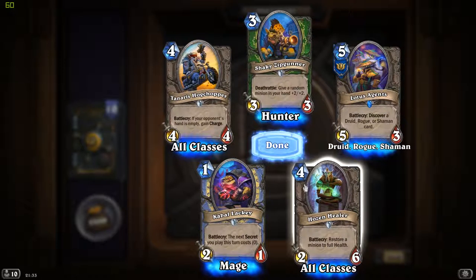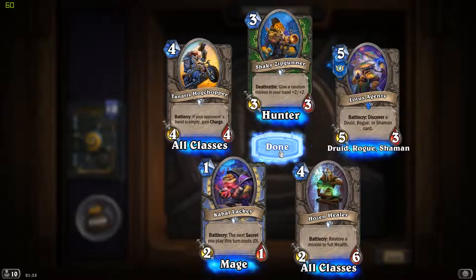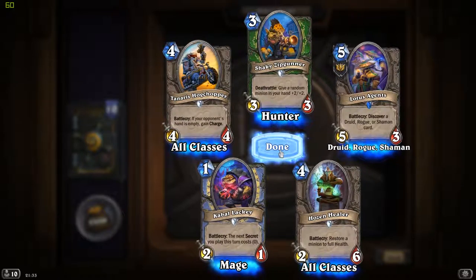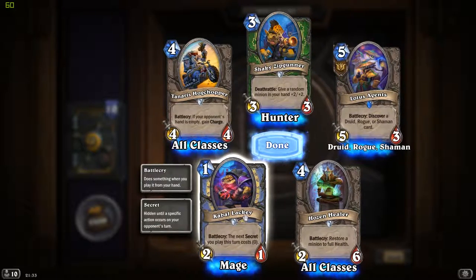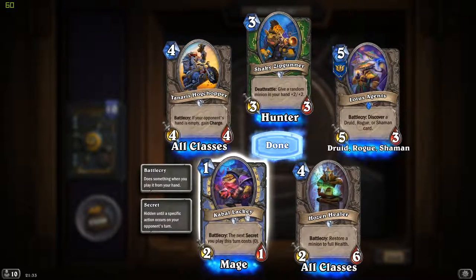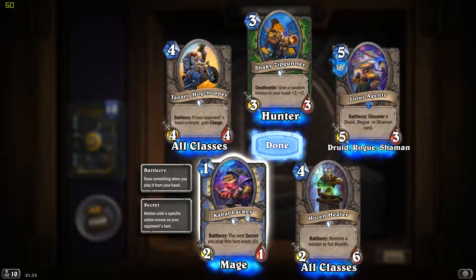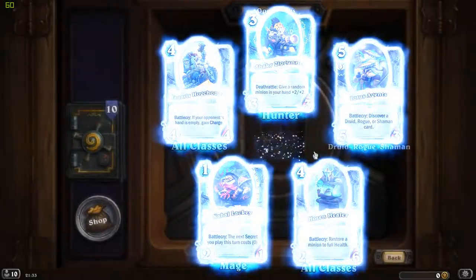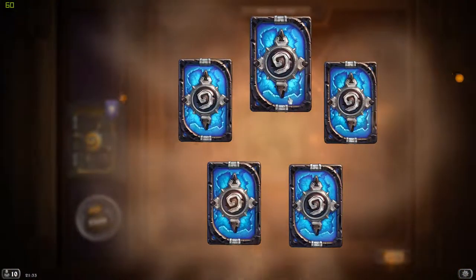And Cabal Lucky: the next secret you play this turn costs 0. This is again going to be very useful with a mage deck of secrets. What I have a problem with is, you shouldn't be playing this at your very first turn, because mostly all of the good mage secrets - Vaporize, Mirror Entity, all that - you don't want to play them early on, because you'll copy or get rid of weak minions.